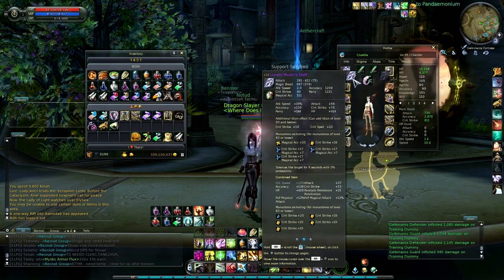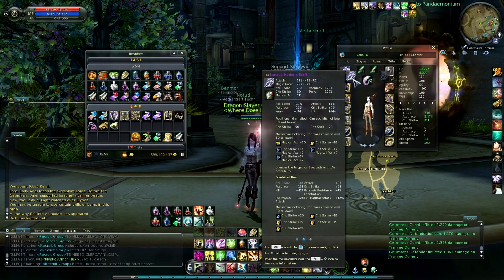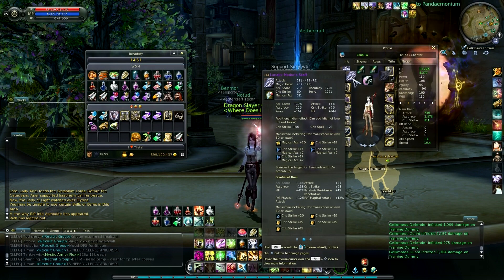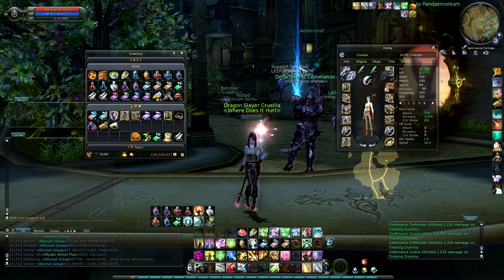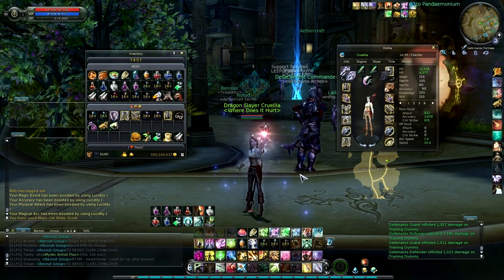My weapon is the other thing that has Composite Stones in it. I have a plus 14 motor staff, which is the max one. I put in pretty much just Crit Strike with maybe some MA composites or an MA ancient mana stone, because you do need a pretty healthy amount of crit in PvP too.